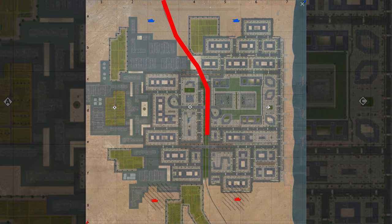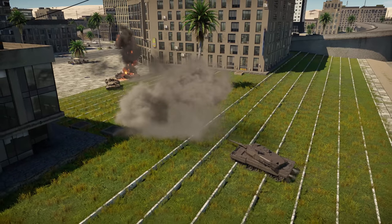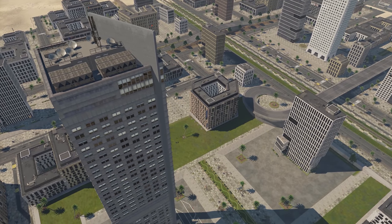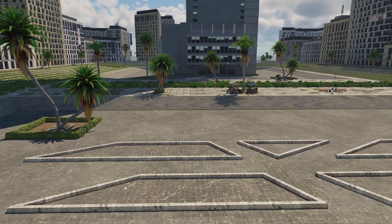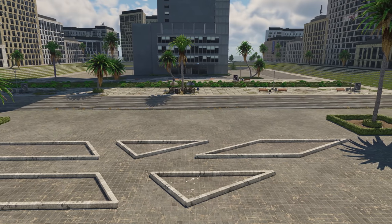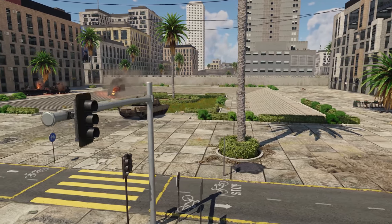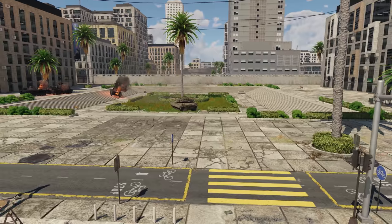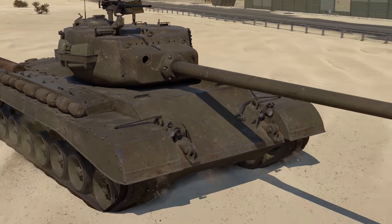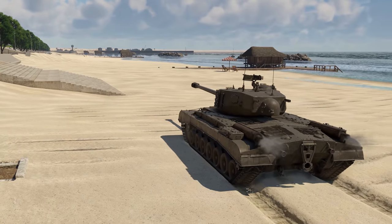Crossing the railroad that splits the city into halves, we get to the coastal area. Close to the spawn points are the familiar wide streets, and the central part houses the largest building on this map — a 220-meter-high skyscraper. Right below it is a small recreational area, tightly surrounded by residential and office buildings on all sides, accessible only from the north and south — all other directions are blocked by concrete walls. Nearby is Point C, and further along, the promenade and beach run along the whole city. Combat distances may exceed a kilometer here, so you'll need powerful guns and reliable armor before heading there.